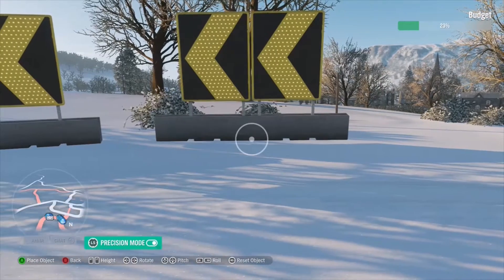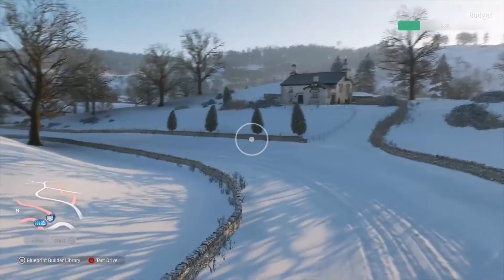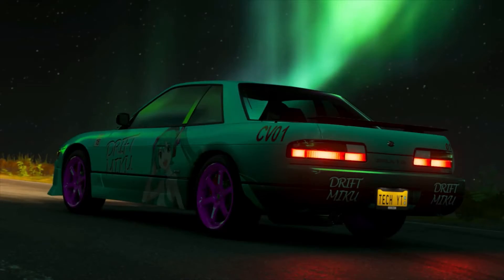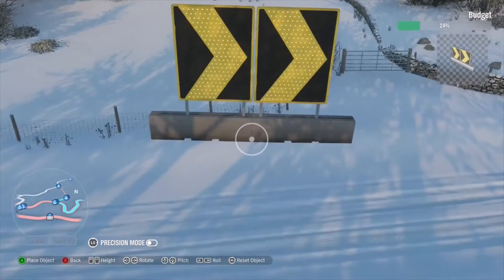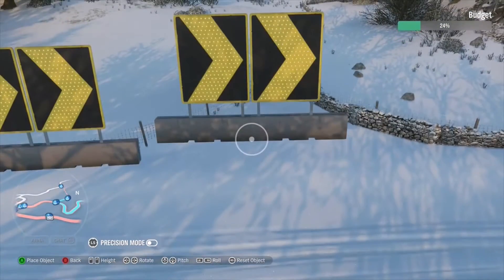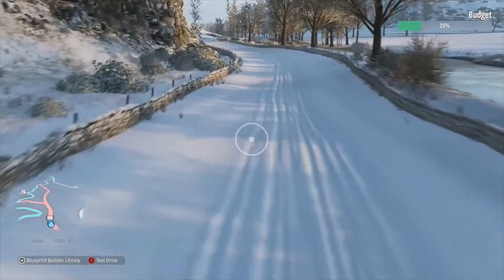As one of the Horizon 4 DLCs, Fortune Island introduced new weather including the Aurora Borealis lights, which look amazing and allow for great photographs — like one of my Nissan S13 Silvias. Fortune Island also has thunder and lightning, which is now seen in the Forza Horizon 5 E3 trailer as part of the main map, which makes me think it's going to be very fun indeed.